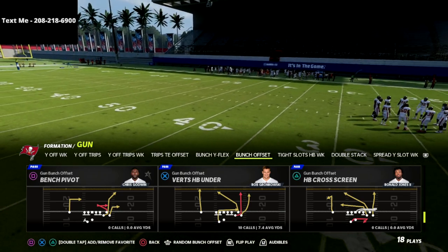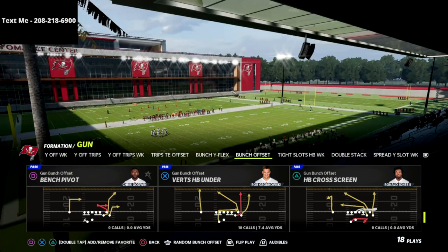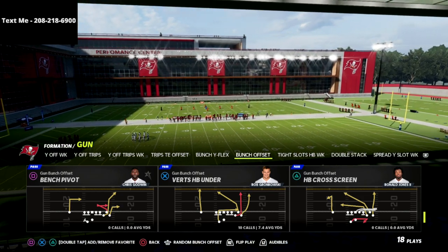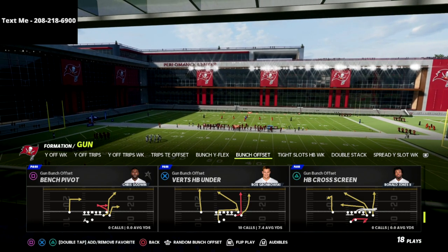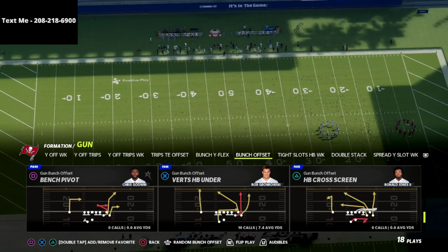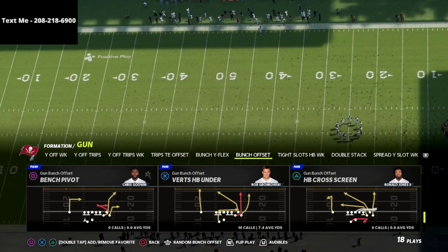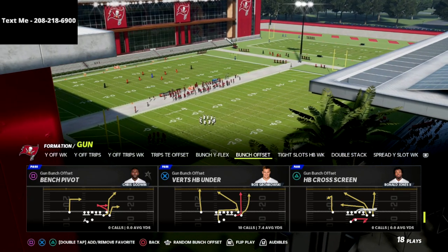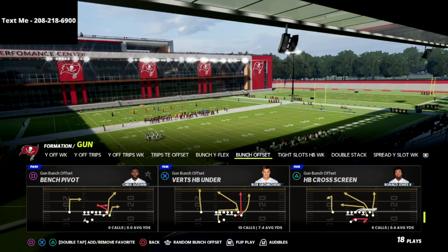If you've gotten the Seattle bunch, bunch tight end, or trips tight end formation, this is going to go right with that scheme. I average about 50 points a game with the Seattle Seahawks offensive guide. If you want my full Madden 22 offensive guide and basically never get stopped again, I'd encourage you to pick up my Seattle Seahawks offensive guide — there's a link in the description and it's on sale right now for just 15 bucks.